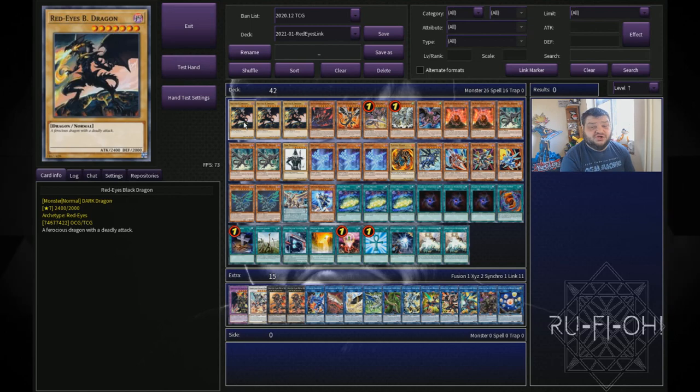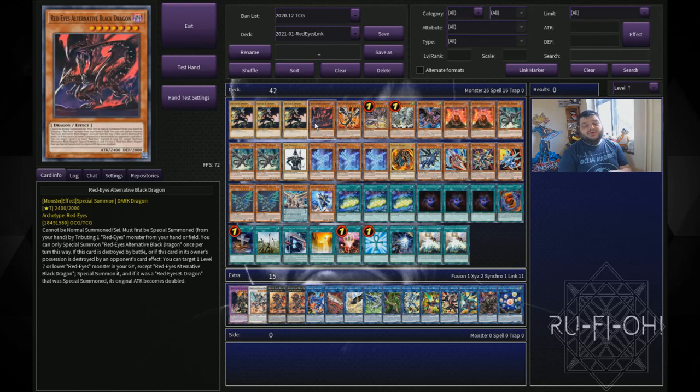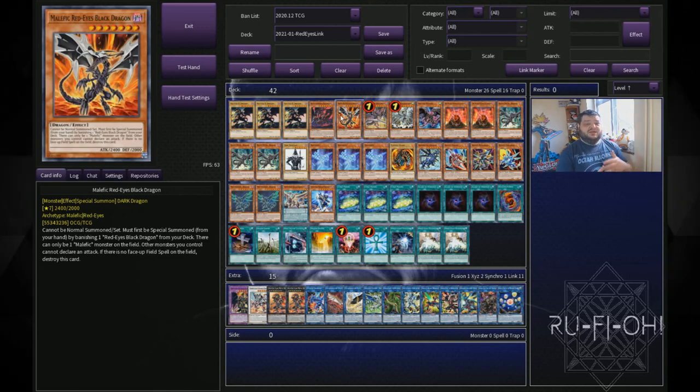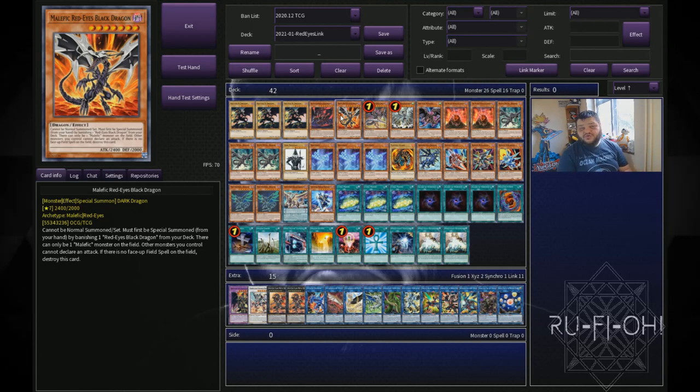We start off with triple copies of Red Eyes Black Dragon — it's a Red Eyes deck, so you need three copies. We're running one copy of Red Eyes Alternative Black Dragon; the idea is just to allow you to get another level seven on board easily to make your rank seven plays. Along with that, we've got Malefic Red Eyes Black Dragon for the same sort of reason — being able to get the free summon out of the hand by banishing one from the deck, gets you a seven on board and you can go off from there.